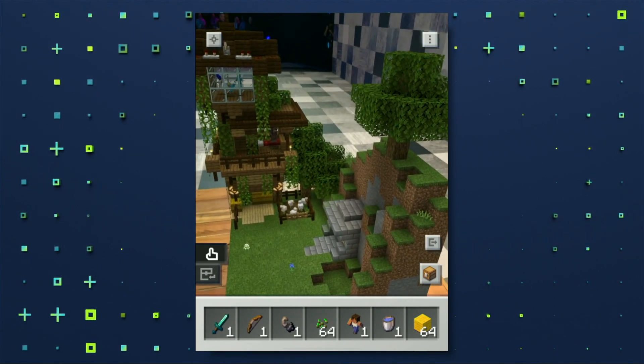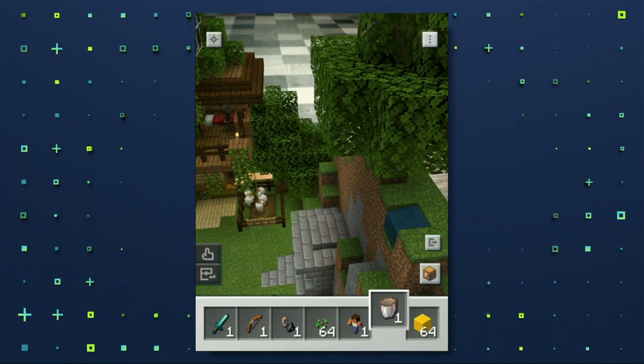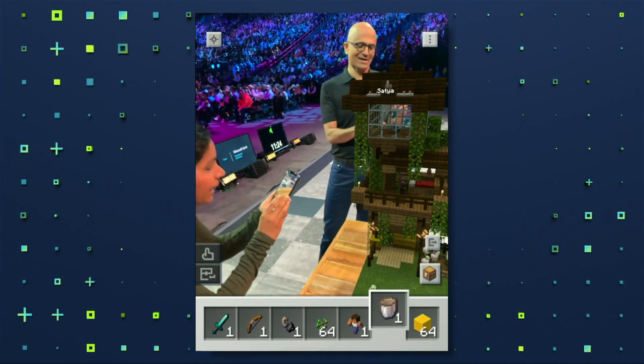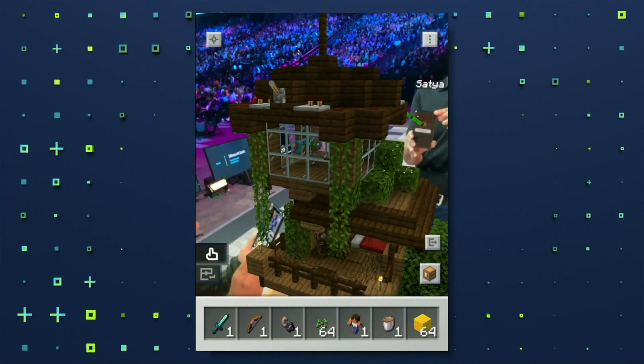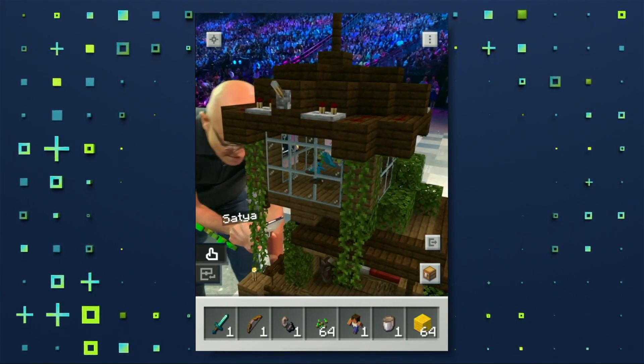It does anything you would expect in Minecraft. We can make a little waterfall. Cat. This is awesome. And when I get close to the parrots, I can let them out by tapping on the glass.